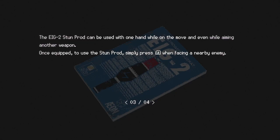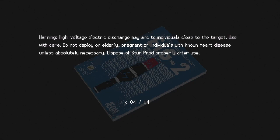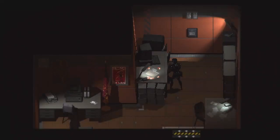Once equipped, to use the stun prod, simply press the left shoulder button when facing a nearby enemy. Warning: high voltage electric discharge may arc to individuals close to the target — use with care. Do not deploy on elderly, pregnant, or individuals with known heart disease unless absolutely necessary. Dispose of stun prod properly after use. Interesting that it says 'absolutely necessary' — sir, it was necessary of me to use the stun prod on this elderly person.